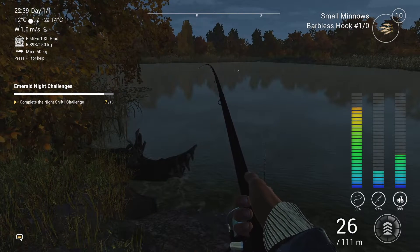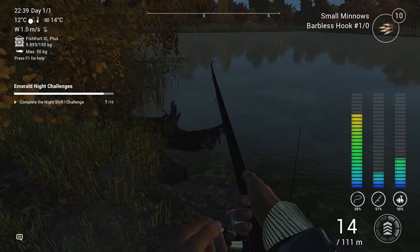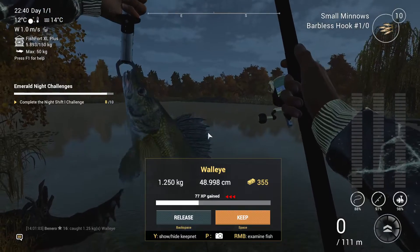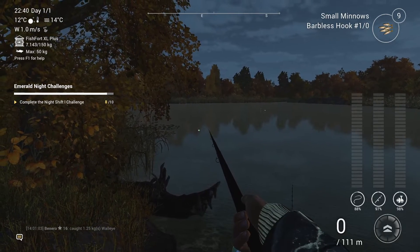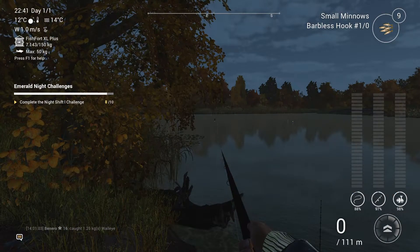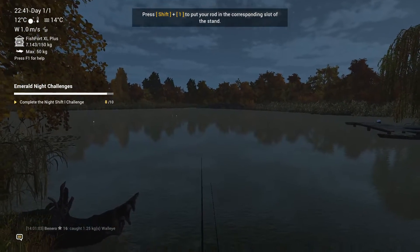It's not cast that far, only about 30 meters out. I've got it set up to draw them in quickly so they take a bit of punishment on the rod and reel but they come out quick. That's another walleye — 1.2 kilograms. I'm keeping all of them; I need to make the 3,000 back that it cost to get in. Walleye from the bank with no boat, nighttime fishing.